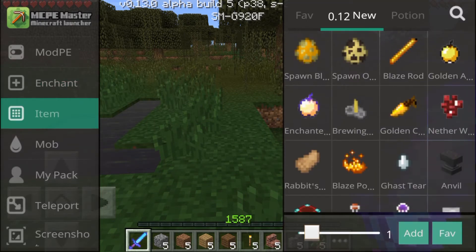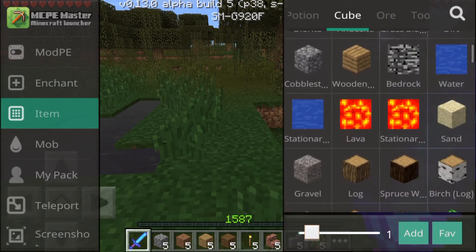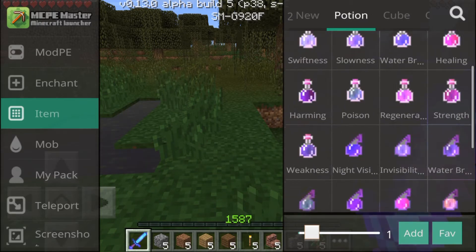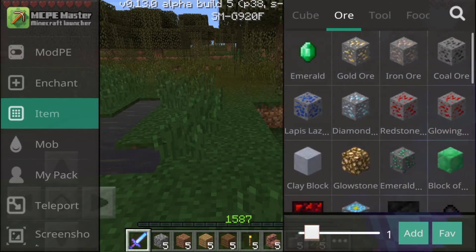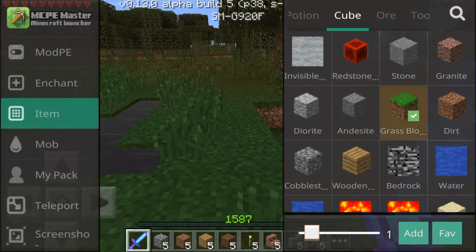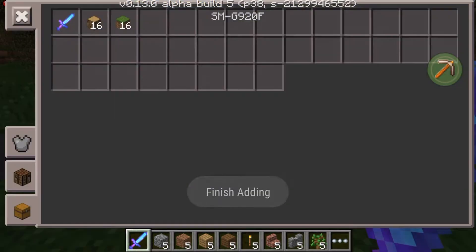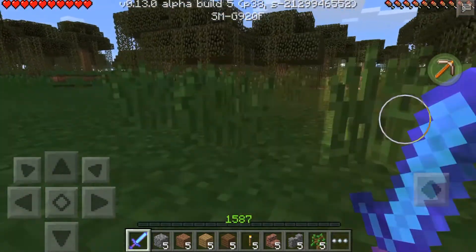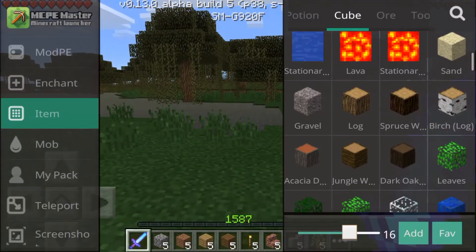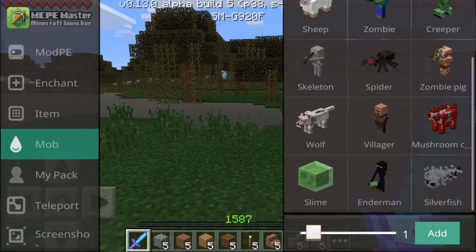If you're playing on survival you can add any item that you want. You can search for the item ID or just go through everything and search for what you want. There are some items on here that you wouldn't normally be able to get. Say if I wanted some grass blocks, I'd choose 16 of them, and then some logs as well - I add them and it adds 16 of each into my inventory. Very quick way to get things in survival.